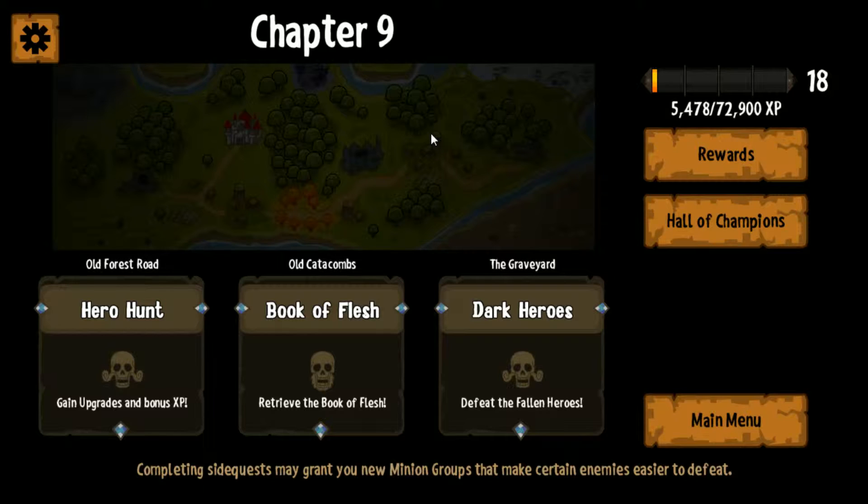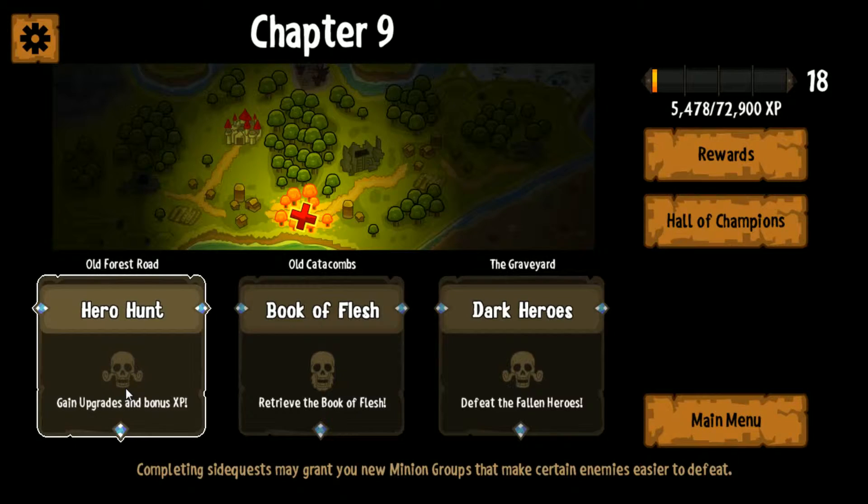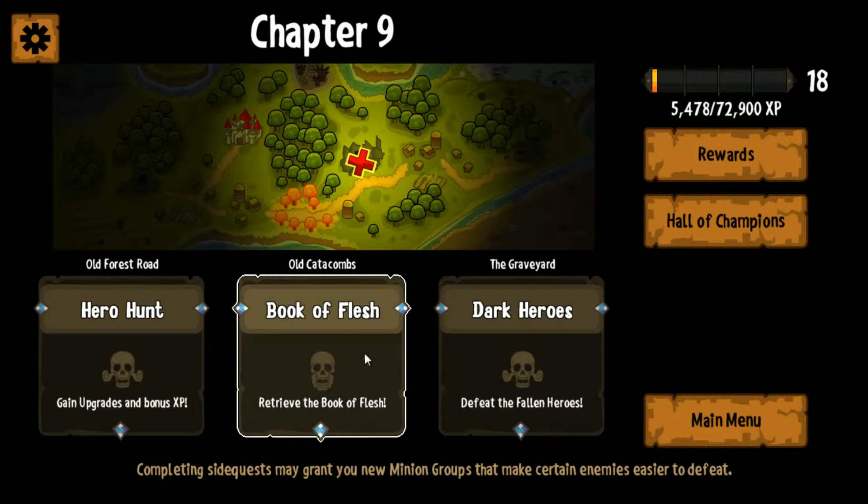I think what we just did is we just recruited the Spider Queen. So we can do Hero Hunt, Book of Flesh, and Dark Hero. Gaining upgrades and bonus experience sounds pretty good, but Book of Flesh sounds intriguing too. Let's check that out.